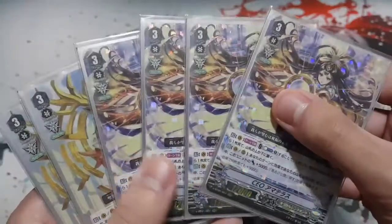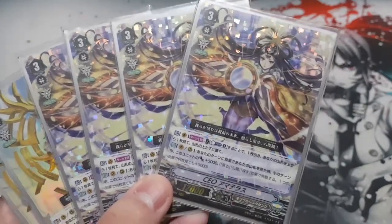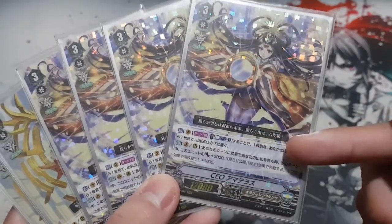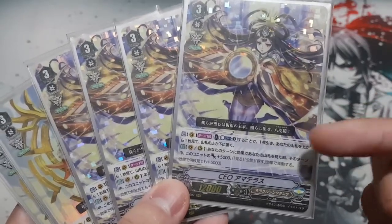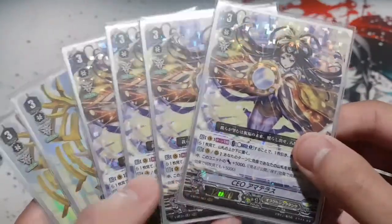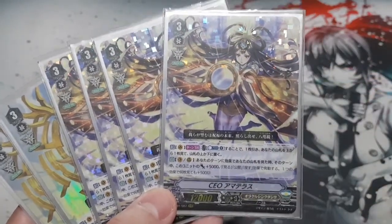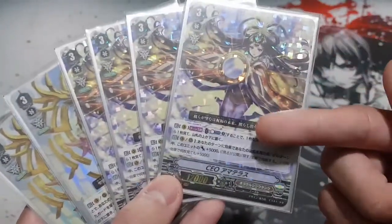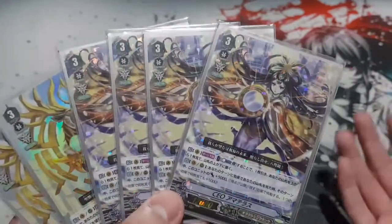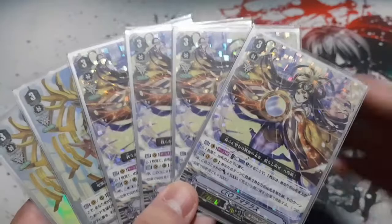CEO Armature will be your first ride target — you obviously want to ride CEO Armature first. Its skill is: on place, compass one, draw a card and look at the top card of your deck, then put it at the top or bottom. When you look at your deck due to a card effect or order, this unit gets plus 5k, which activates every time you look, review, or search, and it can stack. It's also a vanguard and rearguard skill, so you can activate it on the rearguard, and some cards allow you to look at the top of the deck and decide to put it at the top or bottom.